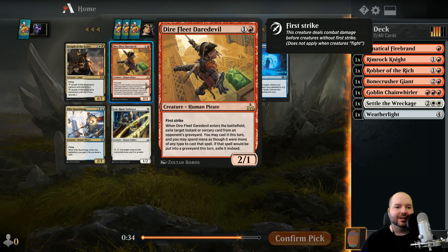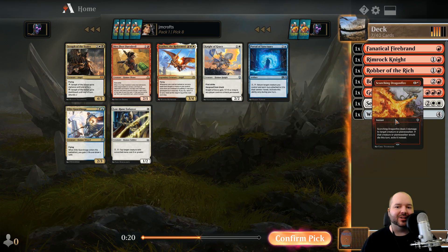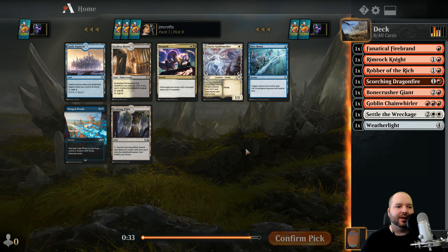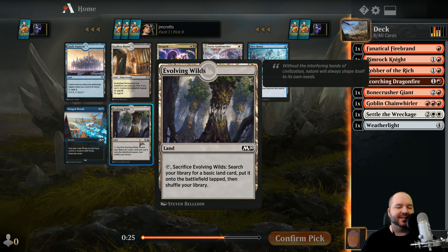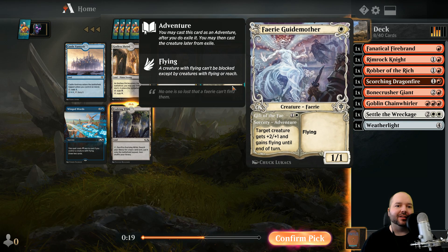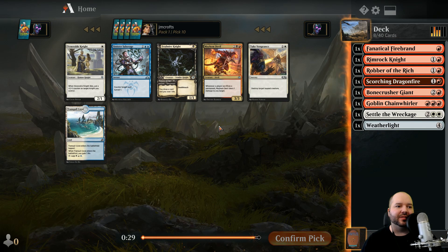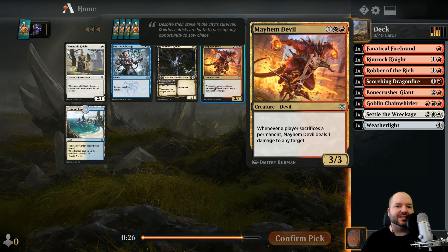Fanatical Firebrand is a nice aggressive card. Integrity/Intervention is pretty good too if we end up in Boros colors - target creature gets +2/+2. I feel like the Firebrand is just better if we're going all-out aggressive. Fabled Passage was a reasonable option. Dire Fleet Daredevil has first strike and lets you exile an instant or sorcery from the opponent's graveyard and cast it - interesting. I think we just want Dragonfire here - three damage to a creature or planeswalker, just a good card.